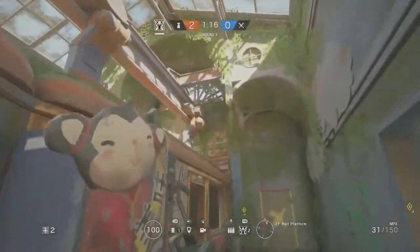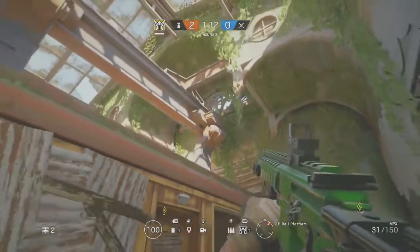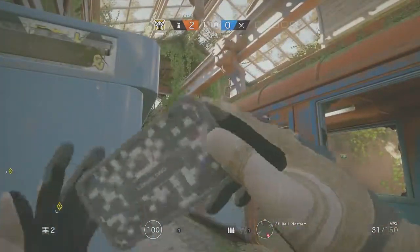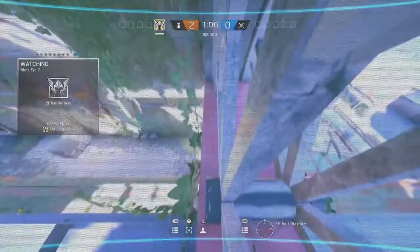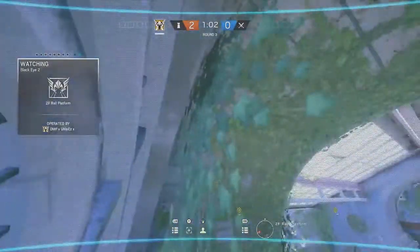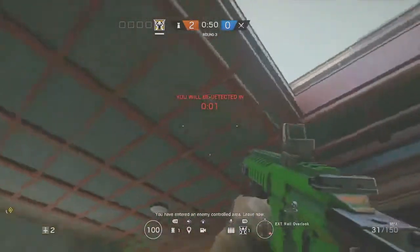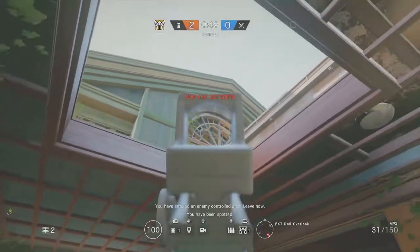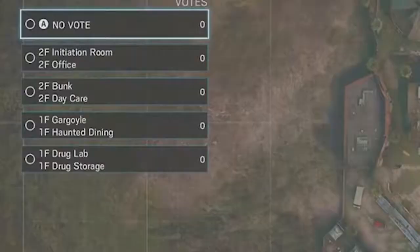This next one, in the same room, is on the north side — you want to throw it up onto this window. The reason why I like this one is for a couple of reasons. One, it's going to be harder to see. Two, you can actually see outside — I can see outside onto that hatch and where people are going to be coming in from. And three, I still have all of the area I can see. Here's what it looks like from the outside: it's very hard to see the cam, but I could still see you from my camera if you are out here. That's the reason why I like this one so much.